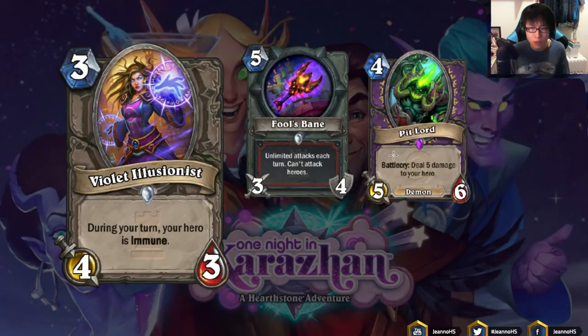Some people might argue Pit Lord becomes viable after playing Violet Illusionist. But if you're not playing these cards together, Violet Illusionist as a 3 mana 4/3 is below average and gives no advantage. Pit Lord for 4 mana is a 5/6 but still deals 5 damage to your hero — early game it may be okay, but if you topdeck it late, it can kill you. Nobody plays Pit Lord in any deck nowadays. Even when you combo Violet Illusionist and Pit Lord, it's a 7 mana 4/3 plus 5/6 on the board — super slow. I don't think this is good enough.